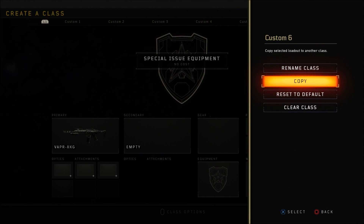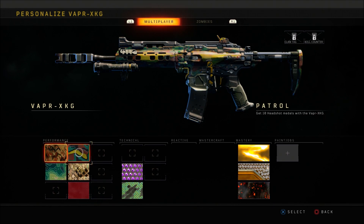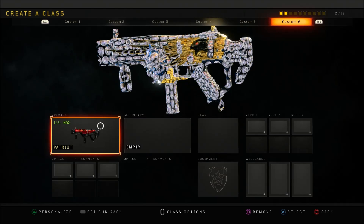From there, hit your class options on your controller or keyboard and hover over copy. Tell your friend to bring the party out of custom games — it should glitch out and take you out of the copy or class options. Then go ahead and hit personalize, equip the diamond camo, and back out of personalize.